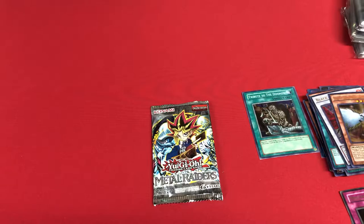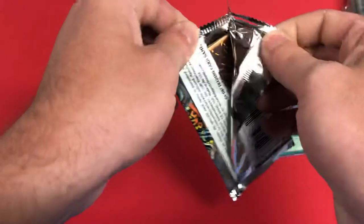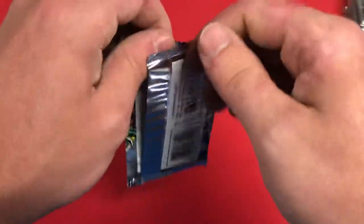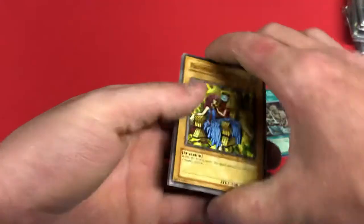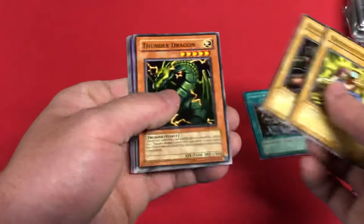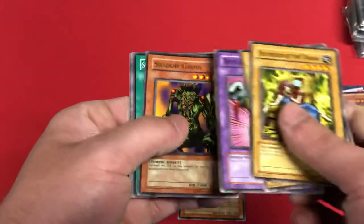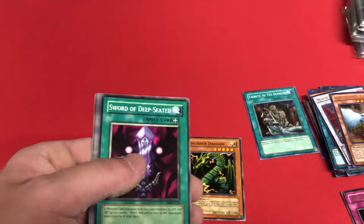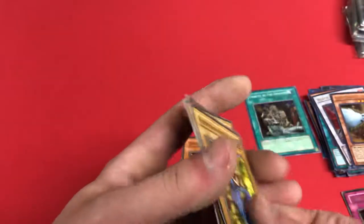For the last pack of this video we're gonna break open this last Metal Raiders pack — we only got one chance. If we get a foil I'd be happy — we got Tribute to the Doomed in the last Metal Raiders pack, so anything would be great. Protector of the Throne, King of Yami Makai, Thunder Dragon — good common — Bickery Box, and Shadow Ghoul as our rare. Sword of the Deep Seated, Rock Ogre Grotto Number One, and Share the Pain.